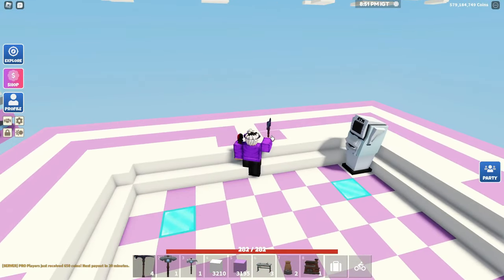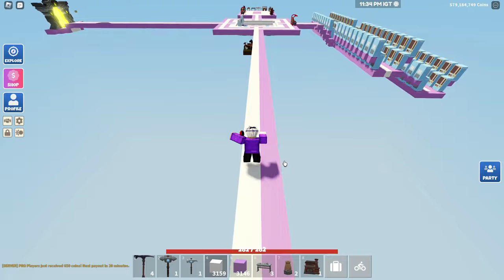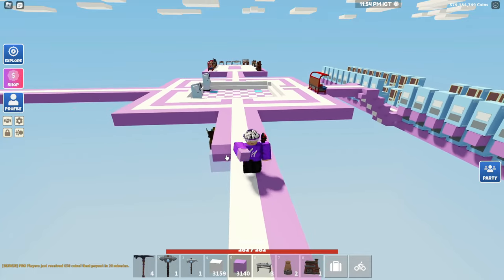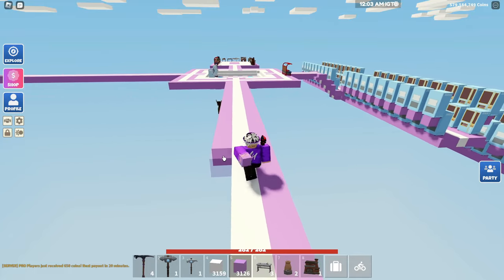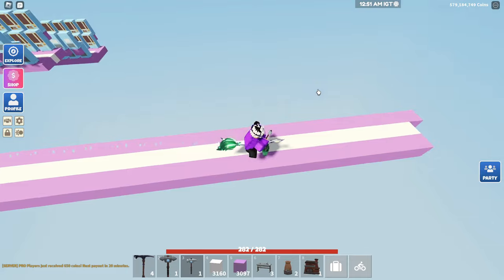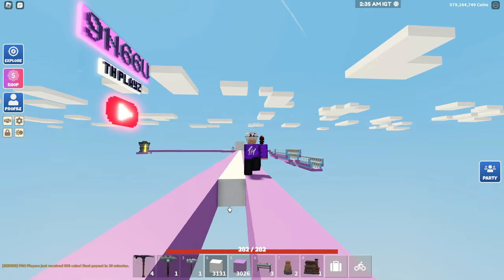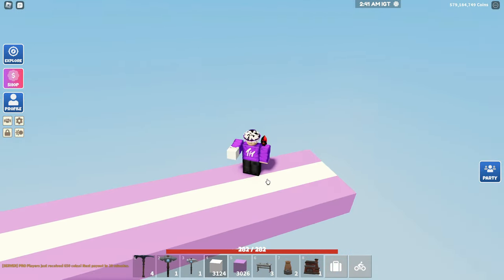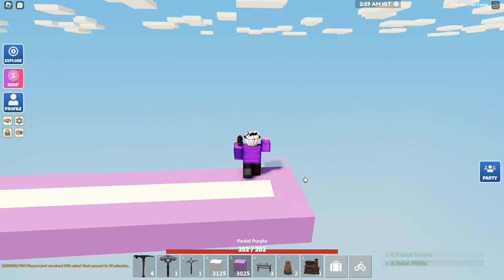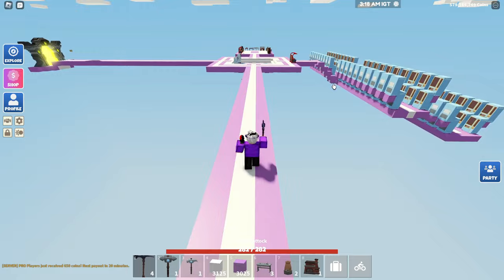Now we gotta build the minigames. Pretty much all we have to do is just build all the way out this way, and we're just gonna keep building. This time I think I might actually build the obby in a different area since it kind of limited me from expanding this area. We want to actually build out a little bit more because we don't want anyone to jump from there to the minigame. I think we're gonna actually not build the obby right at the end like we did for my other island — I think what we will do is build it right here or on this side.